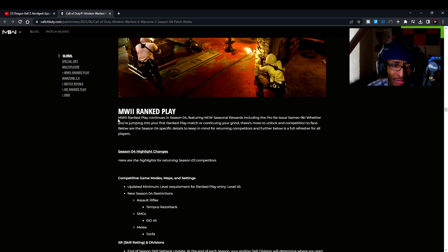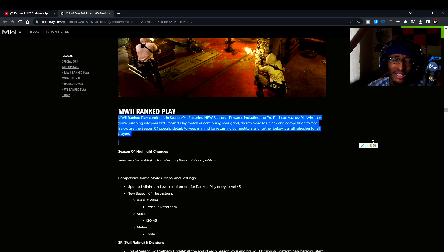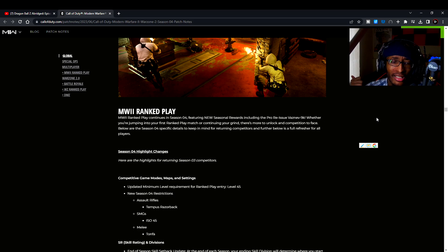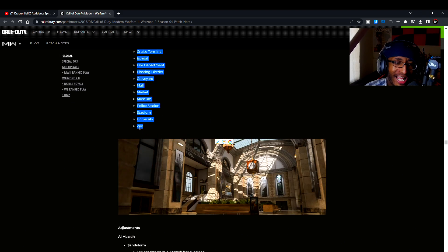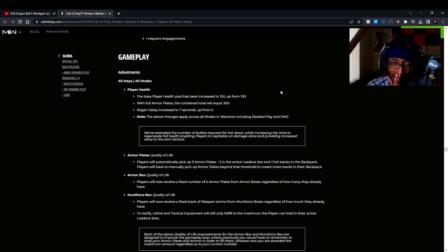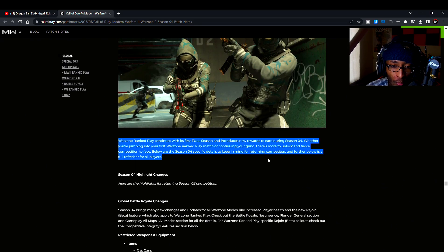Ranked play might not even be in the game yet — usually when a new season comes out, they add ranked play a few hours later. Don't worry about those changes for now. As for Vondel's primary points of interest, here are the different sections of the map — they've got a zoo section among others. Also, they finally increased the health: it was 100, now it's 150. You used to die a lot in Warzone, and now that shouldn't happen as much.